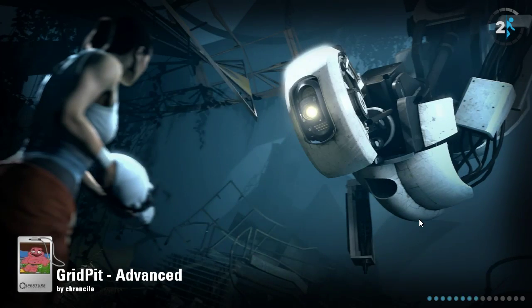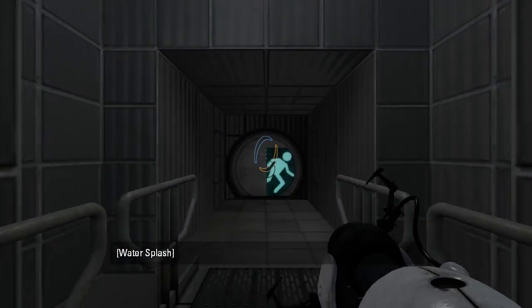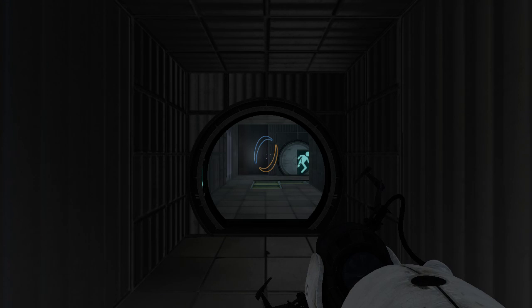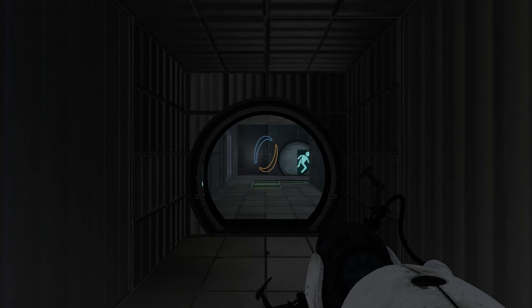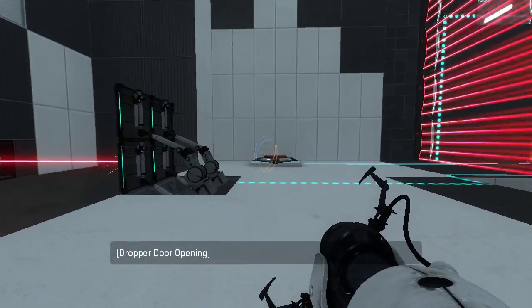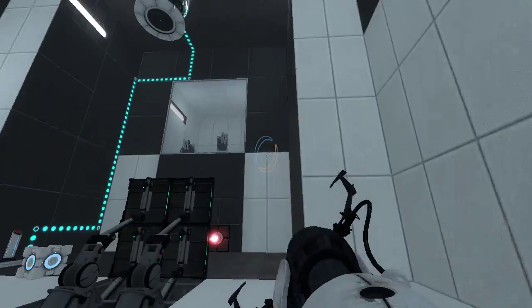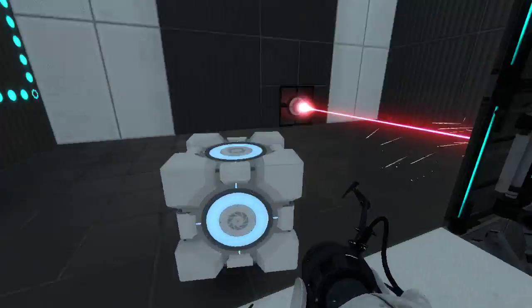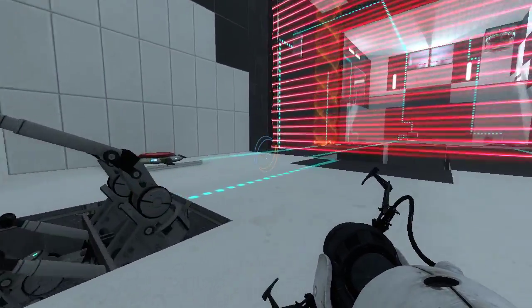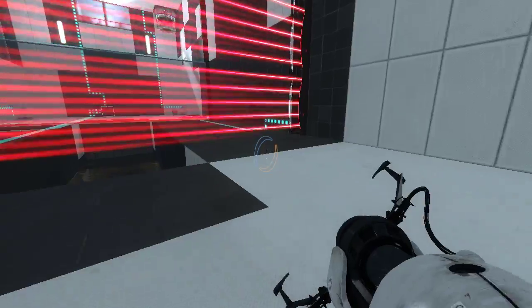Okay, advanced. I think this is the one where I have to do crazy stuff with the funnels, if I remember correctly. What even was the funnel for in that last one? I don't think the funnel had a use in that last one, if I could've just used portals for everything. I do believe this is the advanced one. There's two of them now. Adorable. That just got a button on it.